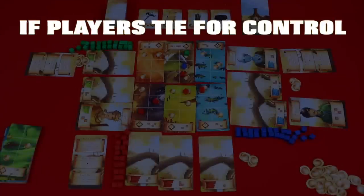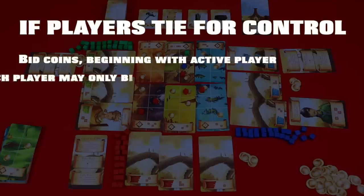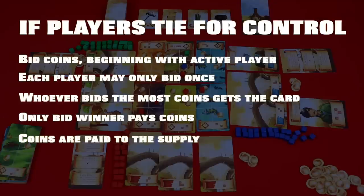If there's a tie for control, each player must bid coins starting with the active player and going in clockwise order. Each player may only bid once. The tied player who bids the most coins claims the card. Only the player who wins the bid needs to pay coins; paid coins are returned to the supply. A player may not bid more coins than they have.